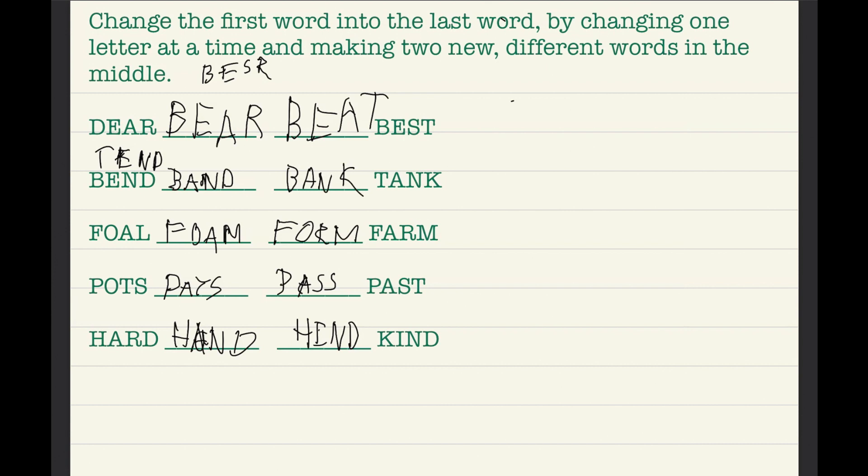So now we have finished all of them! To summarize: the first puzzle gives 'bear' and 'beat,' the second gives 'band' and 'bank,' then 'foam' and 'form,' then 'pats' and 'pass,' and finally 'hand' and 'hind.' We got all of them! I hope you lived through my messy handwriting, learned something, and please subscribe. Thank you for watching — bye-bye!